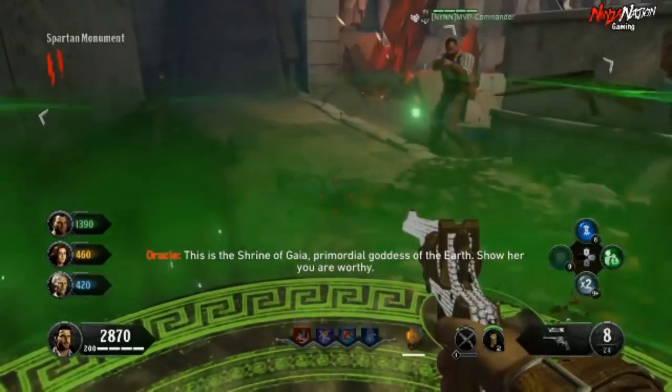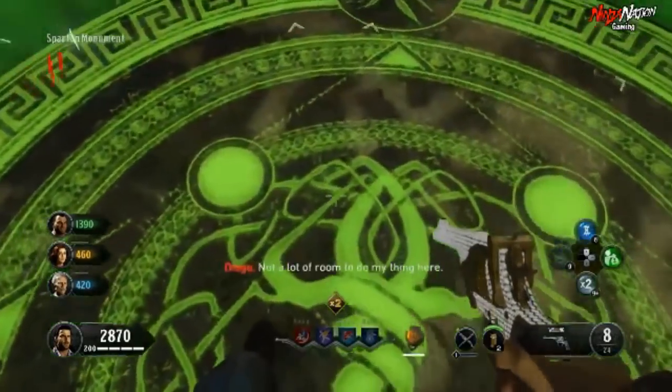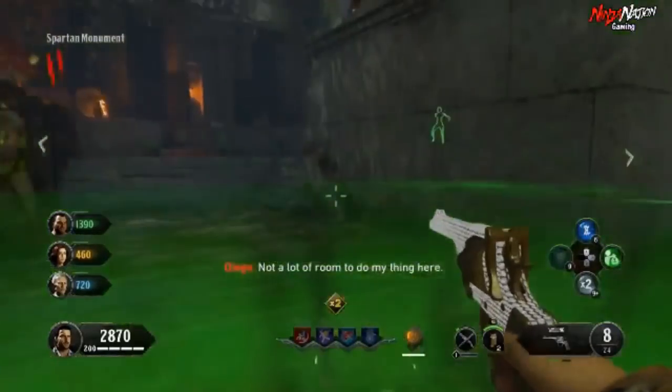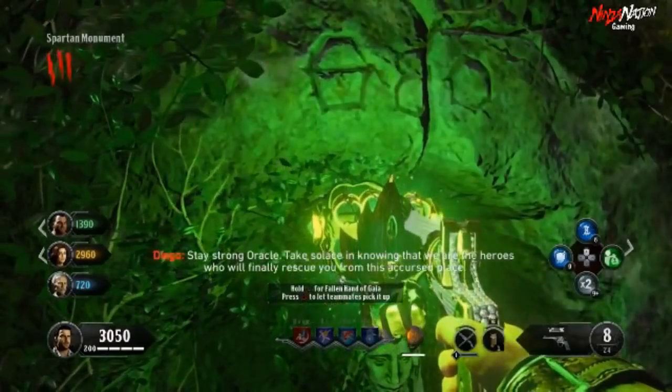Once you have the hand, take it over by the Zeus perk located by the Spartan Monument and place it on its little shrine. You must stay in the glowing circle and defend yourself for 30 seconds. Once that is complete, you'll get the Fallen Hand of Gaia.